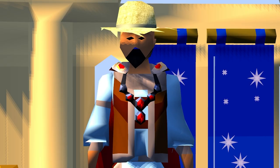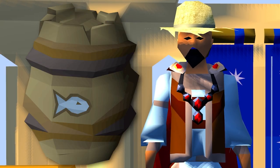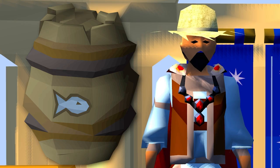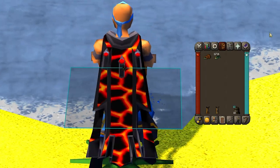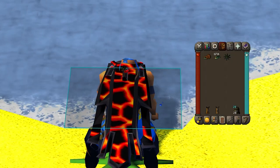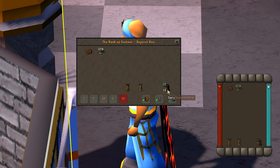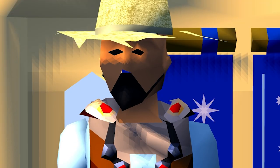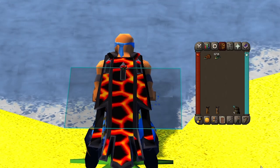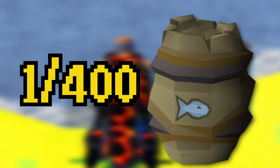Another skilling item that lets you hold more items per trip is the Fish Barrel. It's a barrel that holds fish — 28 to be exact. You can set it to open so it automatically holds the fish as you catch them, filling up your inventory afterwards. In combination with the Menu Entry Swapper plugin, you can also make it a one-click deposit to any bank, so it basically adds no time to your trip. This is an amazing quality of life item that can be obtained from Tempoross at a rate of 1 in 400, and is definitely worth your while, especially if you're really into AFKing.